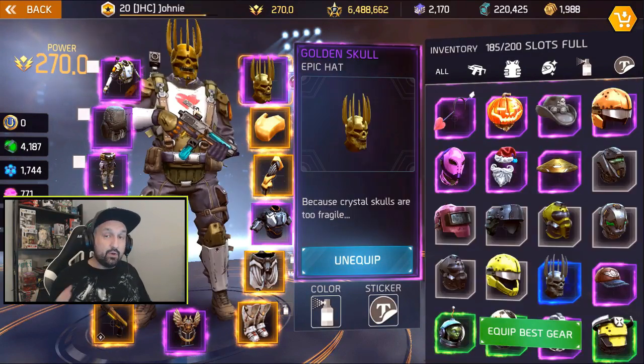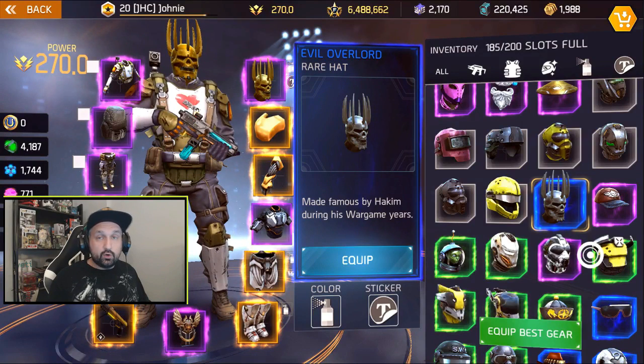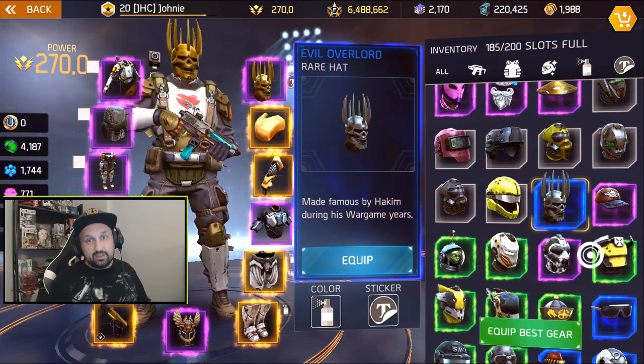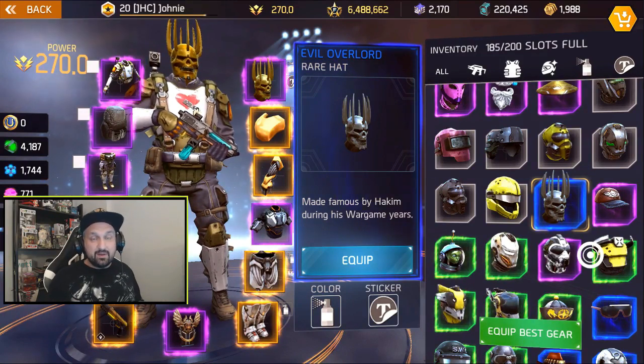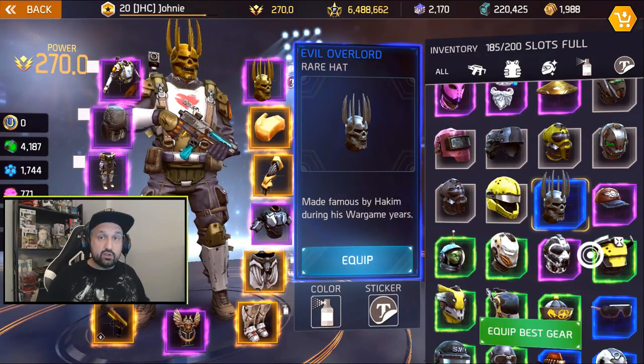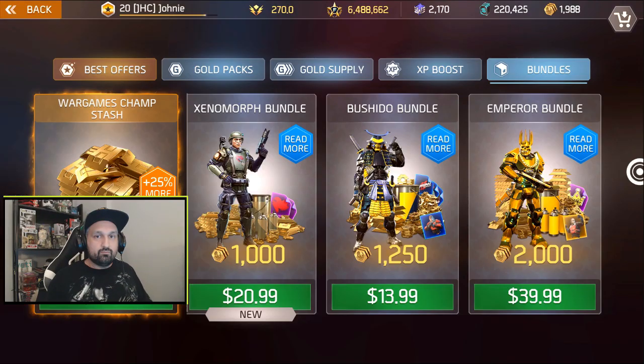At number four, the Golden Skull epic hat. Even though the Golden Skull is a reskin of the Evil Overlord hat and there are other variations of skulls in the game, the Golden Skull is the rarest one. It is not available in the shop - you cannot buy it with gold, you cannot get it in strong boxes. The only way to get the Golden Skull is to buy the Emperor Bundle in the gold shop, and you can only get it with real money.